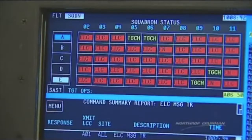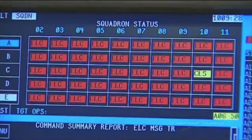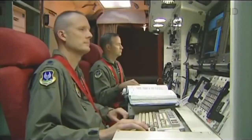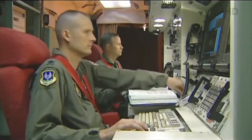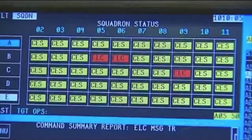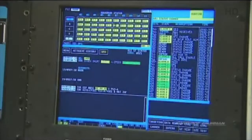Each combat crew is comprised of a commander and a deputy commander. They are typically company grade officers, highly trained in this specific operational task and on this weapon system. They have in their custody, and they have as their responsibility, the unique task of providing operational support, security, and the execution of a nuclear weapon system. I have positive launch indications, Alpha-02 through Alpha-11.